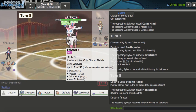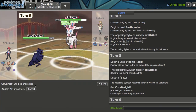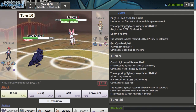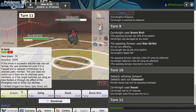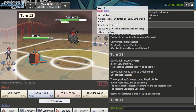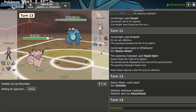Sylveon has Wish, Protect, Calm Mind, Hyper Voice — meaning I can just PP stall it. Let's go for Brave Bird. My speed is getting lower — is that what Max Ooze does? Yes. Let's stop here as they go to Coalossal. I should be faster. Let's go to Rotom. They go for Rapid Spin — I had no idea Coalossal did that. That's really lame. I'm just going to start playing offensively — this is getting kind of bad.